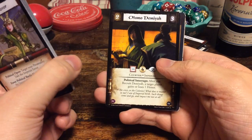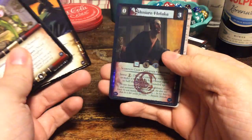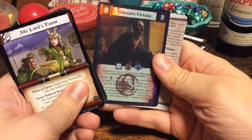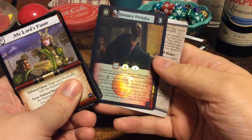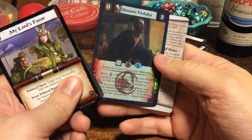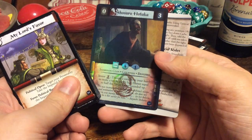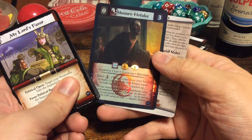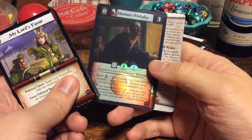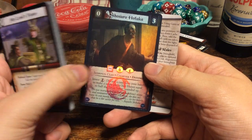And we have Otomo Demiya. And as a rare, which is a foil — a Scorpion Clan foil nonetheless: Shosuro Hotaka. He's a courtier and he's destined. Nice. And if you pay 2 to invest, you can discard a card from your hand to make a target player lose honor equal to the focus value, rounded up. Cool.